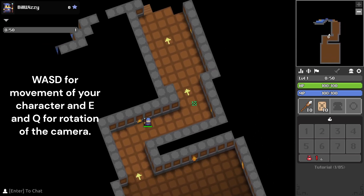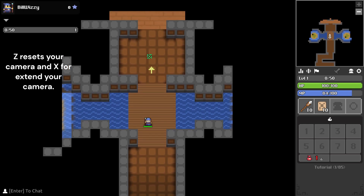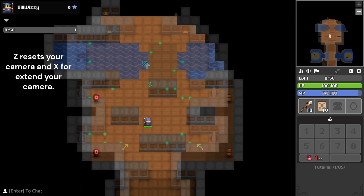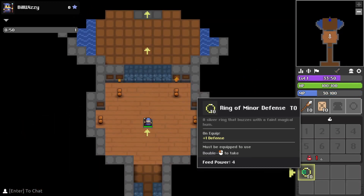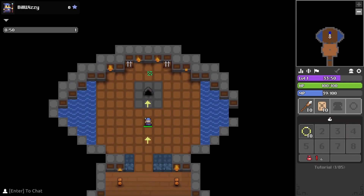When you make your character you will be immediately thrown into the tutorial. Here you can try out all the controls of the game and learn how to move your character, your camera, shoot and use your ability. You'll also need to learn how to dodge incoming attacks, how to equip gear, and how to enter portals.